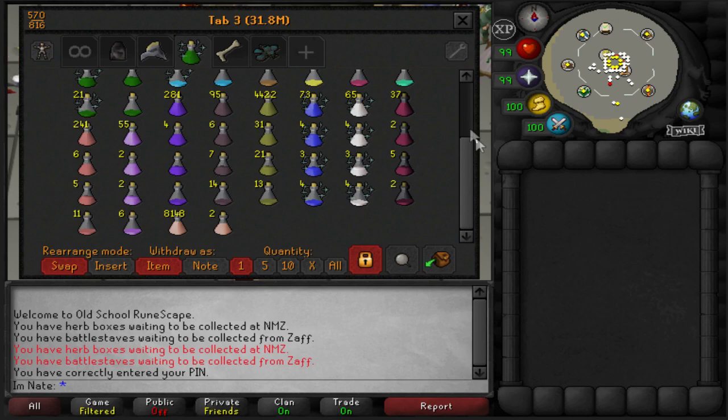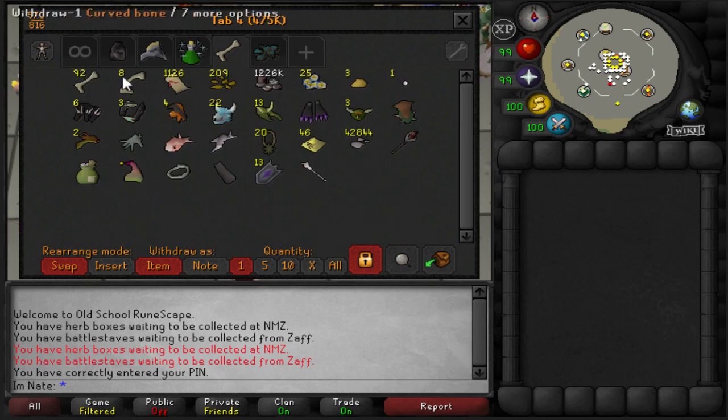Then we have the Potion tab — just Potions. Then this tab is the miscellaneous untradables that are annoying to get back. I don't want to drop them and I can't really put them anywhere else, so they're just going to sit here.